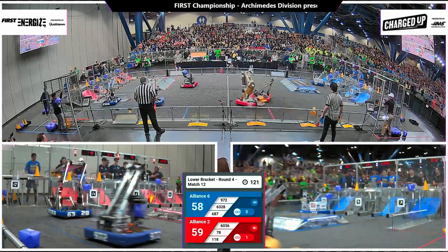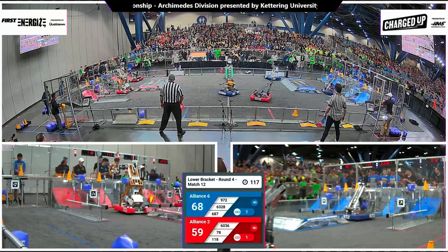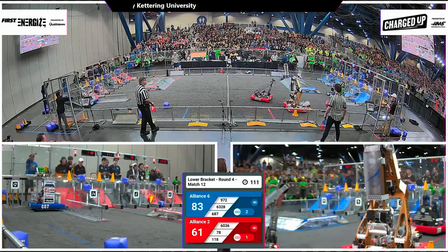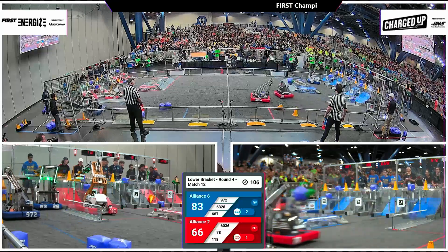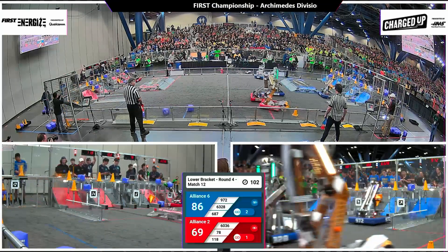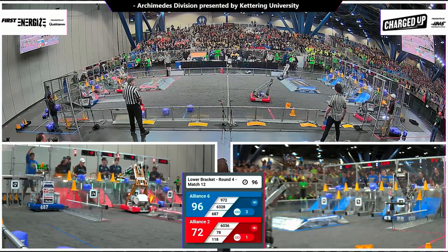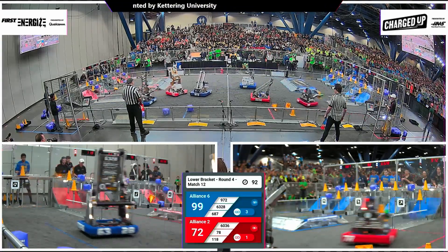A robot is down for the count; their partners 118 and Airstrike continuing to score, blue alliance trying to maintain their lead. Mechanical Advantage completes link number two for the blue alliance, and 687 Nerd Herd gets a three-pointer. That'll help Alliance 6 maintain their advantage as Mechanical Advantage works on the mid-row — the top row is now full.